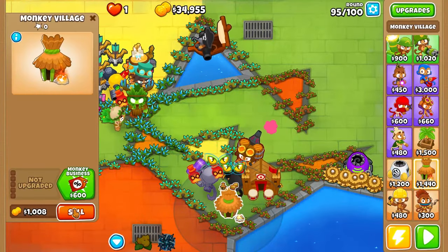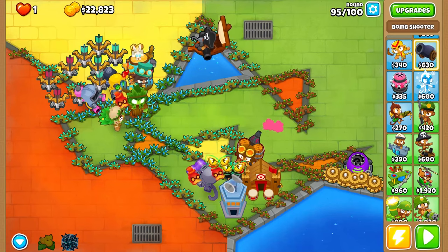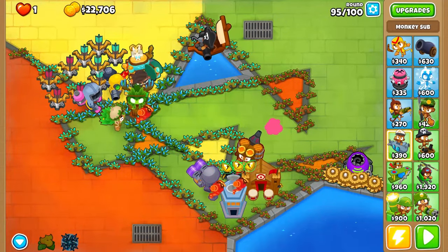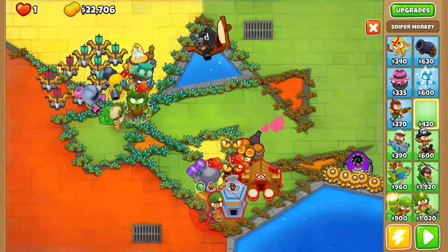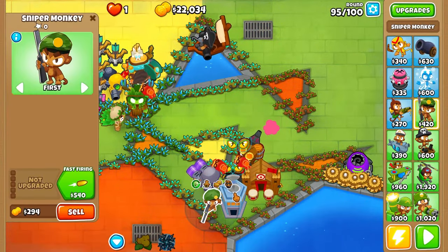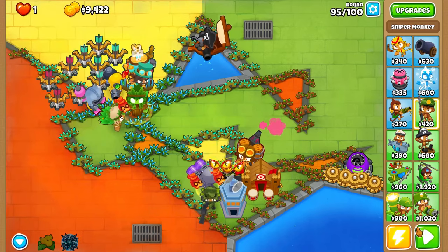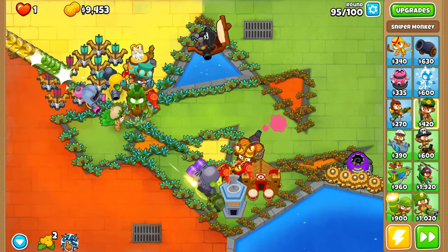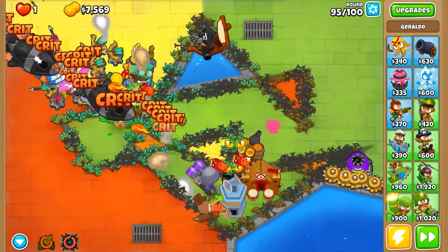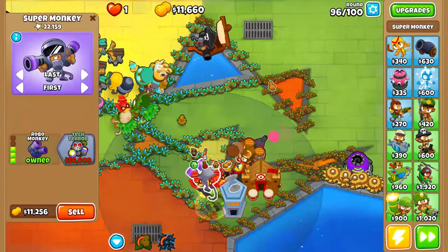Maybe even getting a Plasma Blast Super Monkey could help. Maybe we try Elite Defender or top path - I need damage really bad. Let's try main MOAB - this is our last hope pretty much, our last stitch effort. Let's use the ability right now and hope this actually works. Look at them popping and not even making it through. I think that's what we need - MIB, Sniper Monkey, and a Super Monkey. We definitely need something for the reinforced ones though.